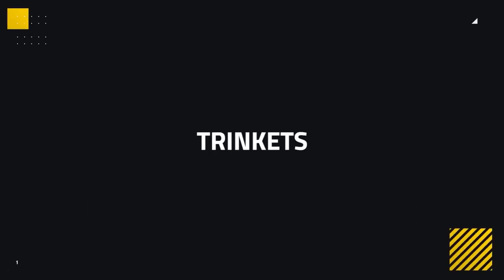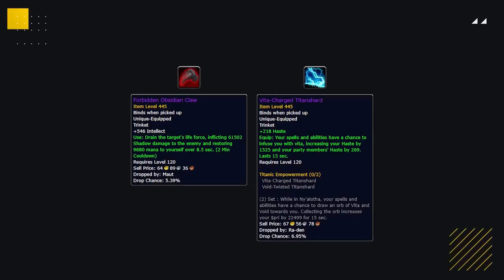Trinkets are now an integral part of gearing, with select trinkets being incredibly important to have. For Shadow, the trinkets you want to look to obtain are the Forbidden Obsidian Claw and the Vita-Charged Titan Shard. The Forbidden Obsidian Claw is a must for almost all casters and healers alike. This trinket not only provides mana — which for Shadow is basically useless — but the damage it deals is just absurd, dealing up to 250k damage with a single use. The Vita-Charged Titan Shard provides a huge amount of haste, both passive and proc, and with haste being our favoured stat, this trinket gains a ton of value.